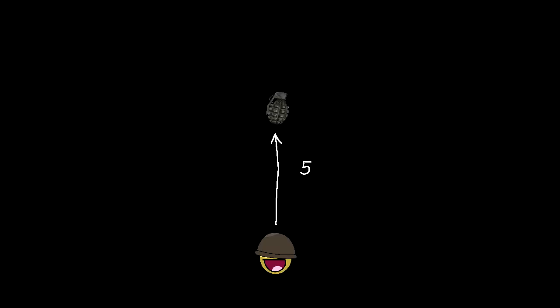This means that you're standing still and you throw a nade, and it comes out of your hand with a starting velocity of 5 units per second. And if you throw it directly straight out in front of you, it goes forward at 5 units per second until the game's gravity acceleration decreases the vertical velocity enough that it eventually hits the ground. Pretty straightforward, right?